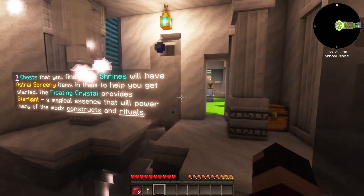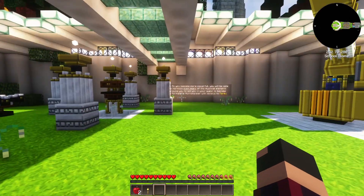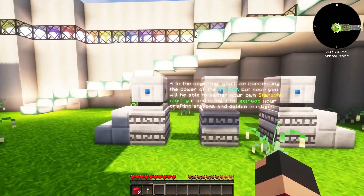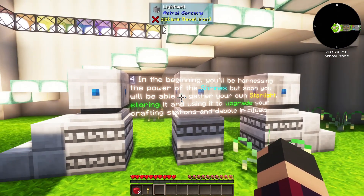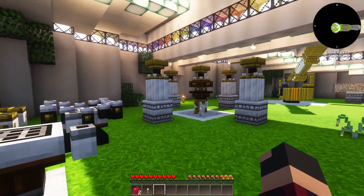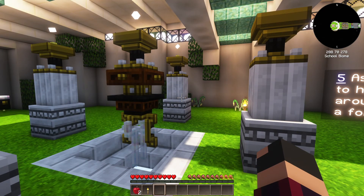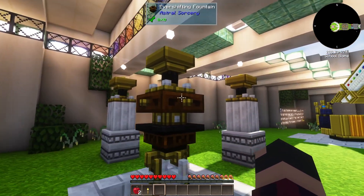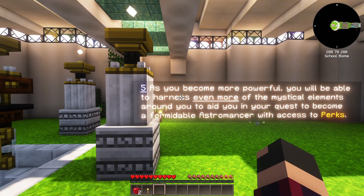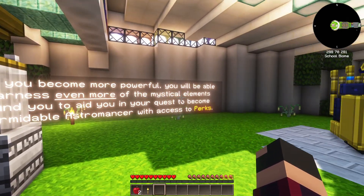I added a couple of small mods to the game — nothing major. In the beginning you'll be harnessing the power of shrines, but soon you'll be able to gather your own starlight and store it using starlight wells. I added mods like Better Animal Models, Better Animal Models Plus, Exotic Birds — things to bring the overworld more to life. Another favorite of mine is Subterranean Wilderness, and definitely Better Caves and all that other stuff.